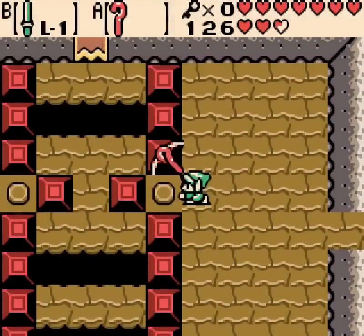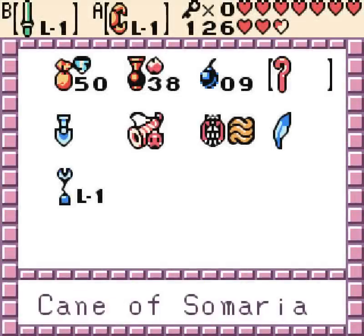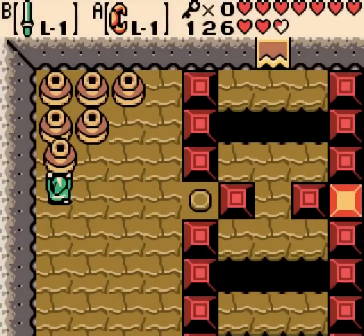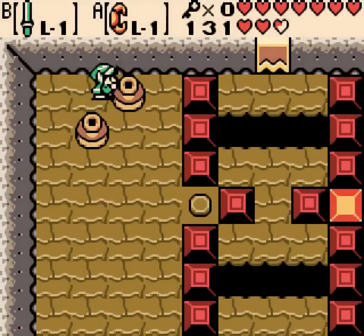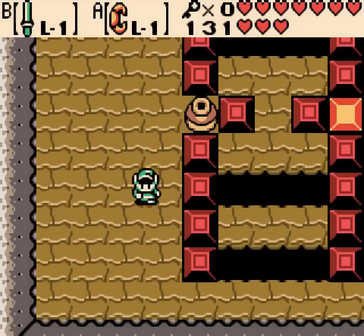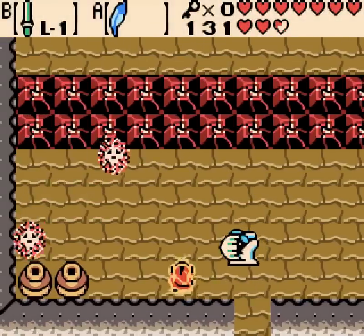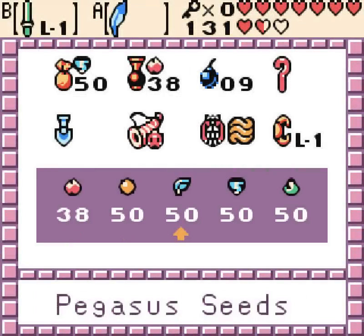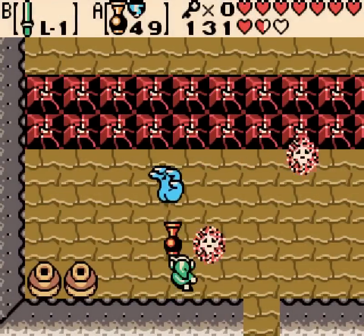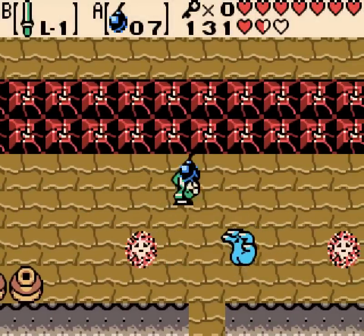But if you remember what I said earlier, the gale seeds are a one-hit kill on them. And this is another room where we need to push a jar. Do you remember you have the Cane of Somaria? If you forgot you had that and you try to push — you can't get another jar all the way to the other side. There's only one jar you can actually push. They just don't kill the bubbles, but you know.